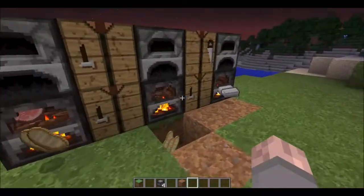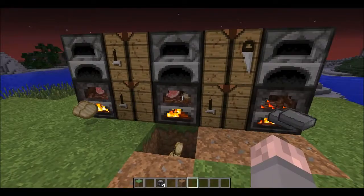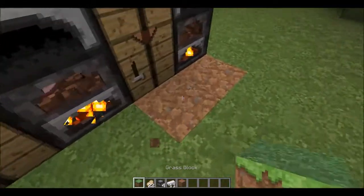Whoa! It's popping out pork chops and iron and all that good stuff. Whoa! Yep, if you shift right click, you can get the item out.